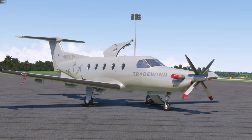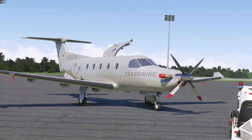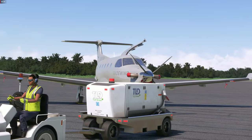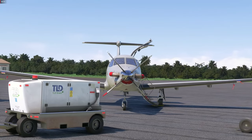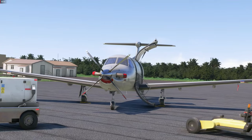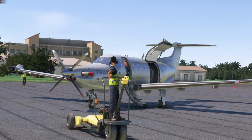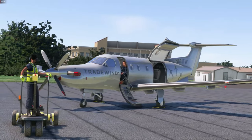Hello and welcome to another aircraft tutorial here in MSFS. Today we are going to cover the SimWorks Studios Pilatus PC-12, which is a turboprop GA aircraft. Right away I can tell you that this video isn't sponsored or anything — I did buy this aircraft for the full price. I hope you will enjoy this tutorial flight.